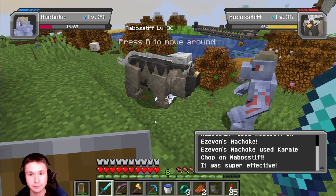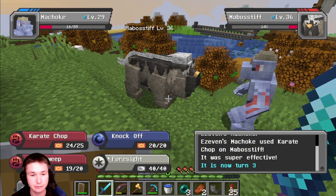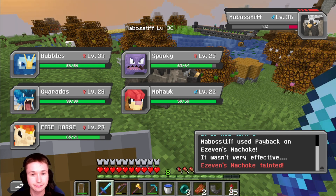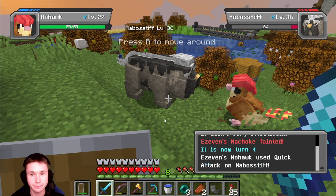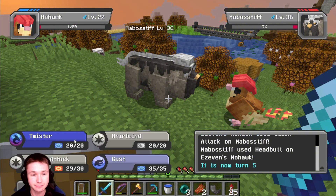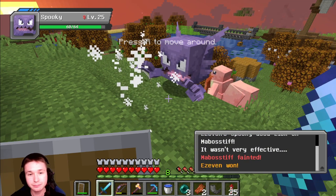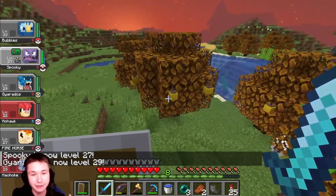I think I'm dead here. Just don't die. Wow, where are you dead? Quick attack did nothing. We actually transported some villagers, I believe. Twister did nothing. Spooky and Gyarados leveled up.